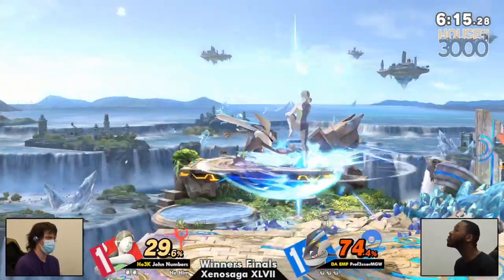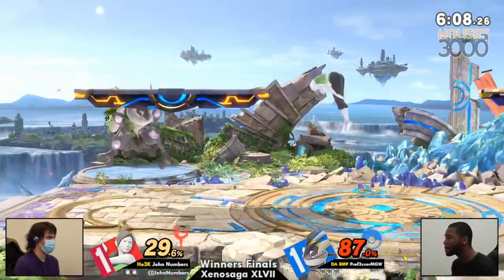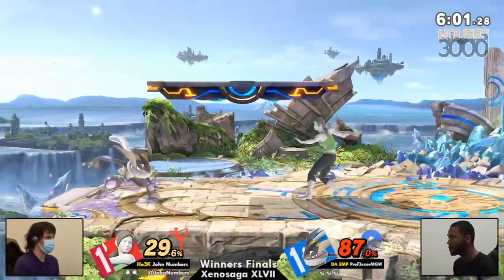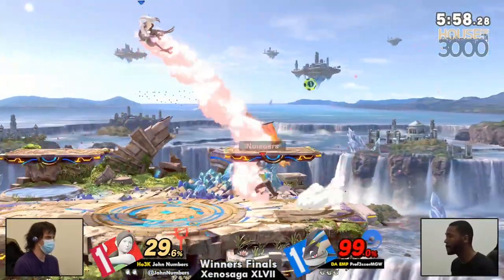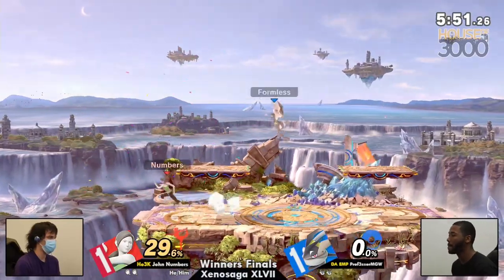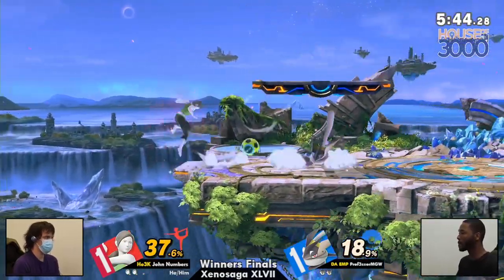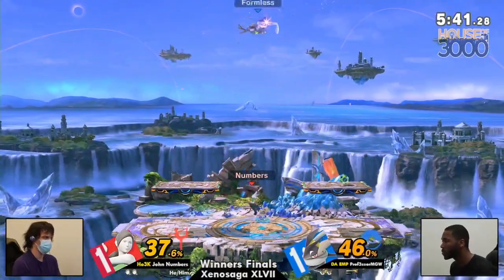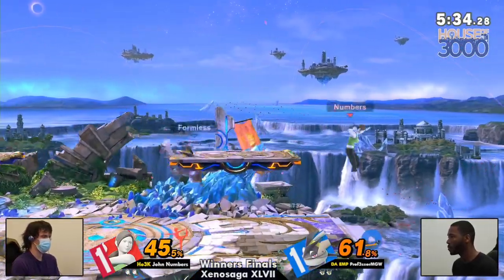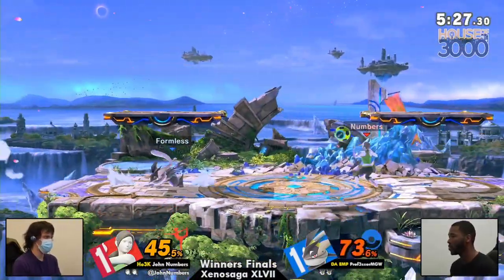MGW is keeping things patient right now, not really wanting to force the issue into John, who loves that sort of second-strike game plan — that bait and punish, just let you make a mistake. But something we see when a lot of players get an early stock on Numbers is they start to slow things down. They say 'I've got this lead, I can't choke it,' and they start playing to stay alive rather than to take your stock. MGW only did 29% in the minute-twenty after taking that stock — he didn't play to win, he just played to stay alive. When you play not to lose rather than to win, that is what causes you to lose.